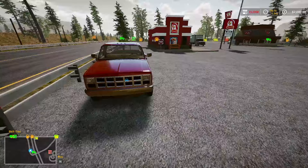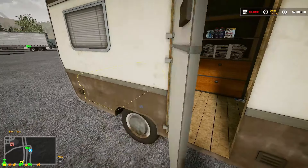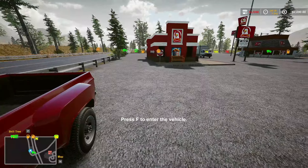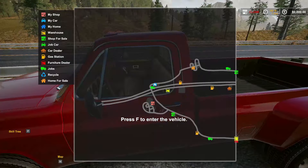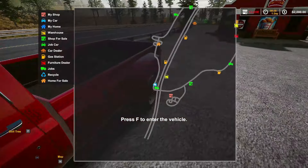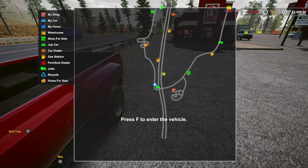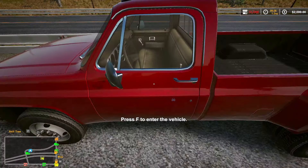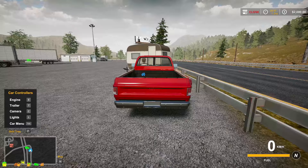I did a little research — I think I know what to do. We've got to go to the yellow places on the map. There's a furniture dealer, recycle, and warehouse. We've got to go to the warehouses and buy ourselves a warehouse.